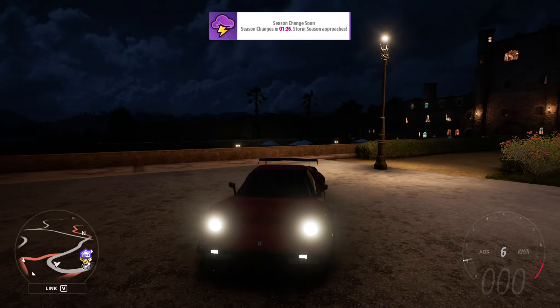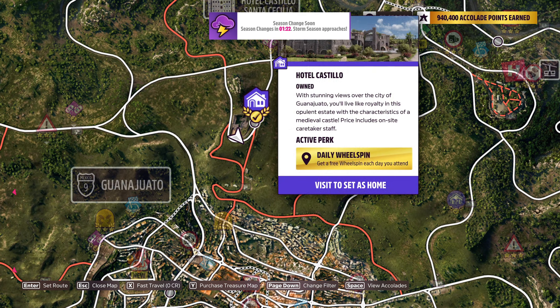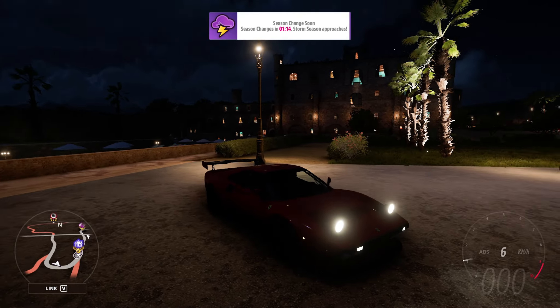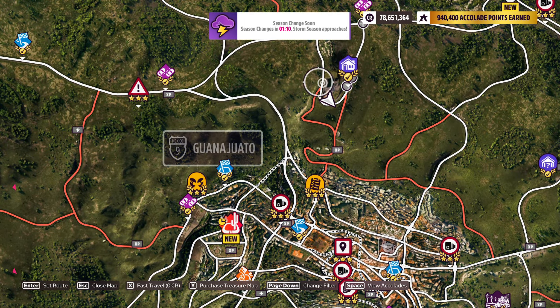Hello guys, this is Mike. Today I'm showing you the location of Hotel Castillo. You may know this as the castle because it looks like a castle, but this is its name right here on the map above Guanajuato.